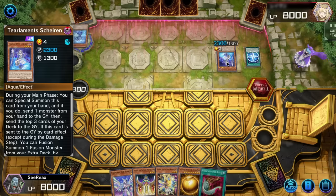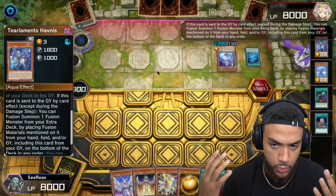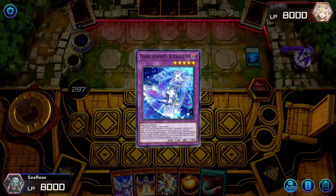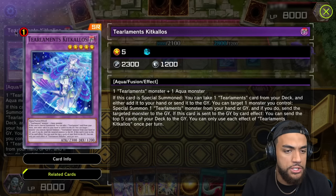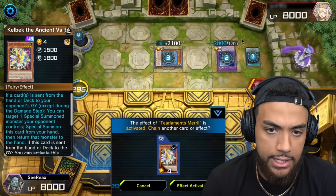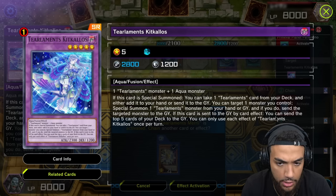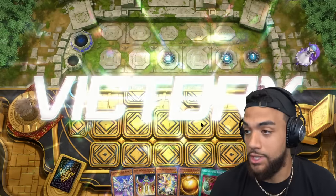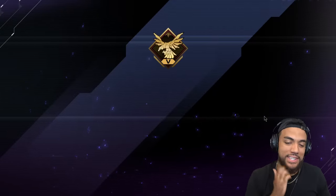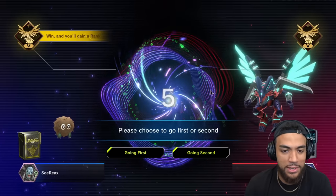If you've never seen Tier Laments in action, what they do is try to send cards from the deck or hand — or sometimes the field — into the graveyard, and that's when their effects really start to take off. He creates Kitkalos, which is a very strong card — it's limited to one for a reason. I was going to Kelbek it away and return his Kitkalos back to the extra deck, but I think he detected that I had Kelbek. That's not how I expected to win, but he wasn't a fan of my interruption, so he conceded.